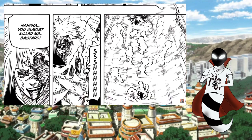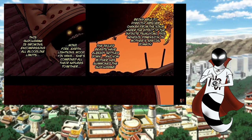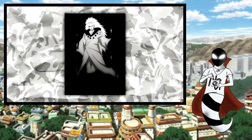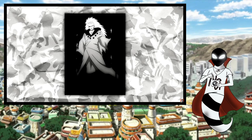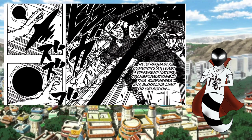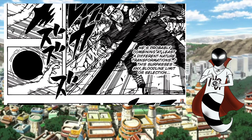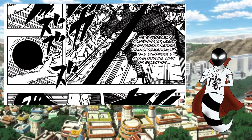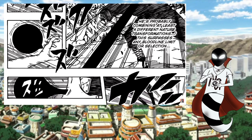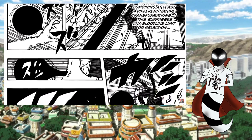Furthermore, Six Paths Senjutsu users also gain complete knowledge and control over all five basic elemental nature transformations, yin release, yang release, and yin-yang release, and this ultimately manifests in their ability to use the Truth Seeking Orbs. The Truth Seeking Orbs can be considered the pinnacle of ninjutsu, as they can nullify all ninjutsu and be applied in ways more numerous than any of the five basic elemental natures can. If they are imbued with yin-yang release, their composition will allow them to nullify all ninjutsu with absolutely no exceptions, unless the ninjutsu these orbs come into contact with is enhanced with natural energy.